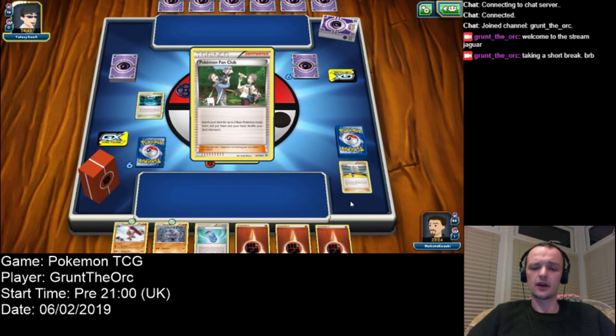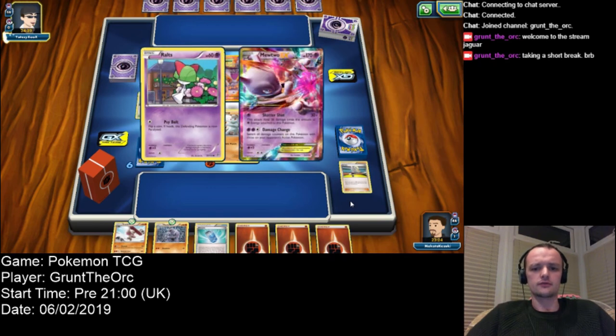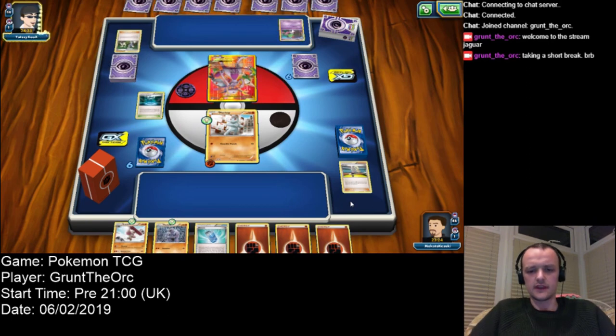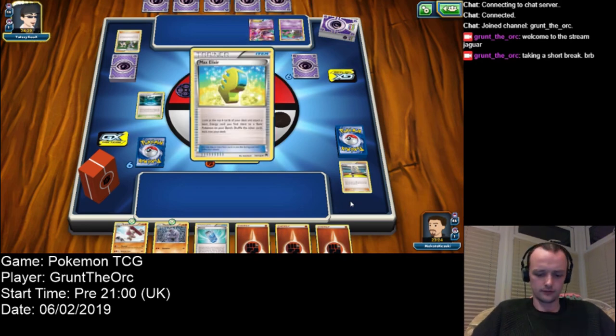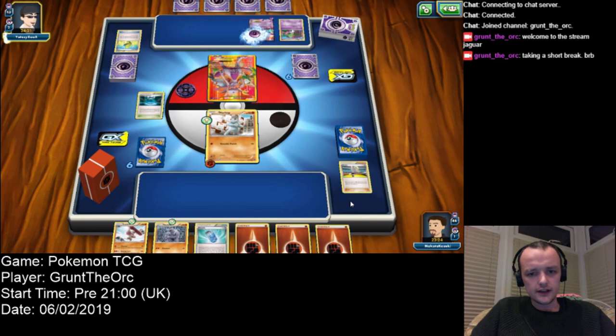I occasionally get one Mulligan myself, but that's mainly because most of my Pokemon are evolutions. With the exception of Zygarde and Solrock, everything in this deck evolves. I'm hoping that he doesn't think to power up his Mewtwo as his main.